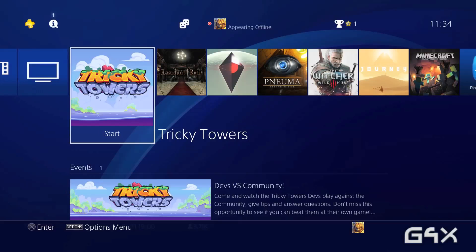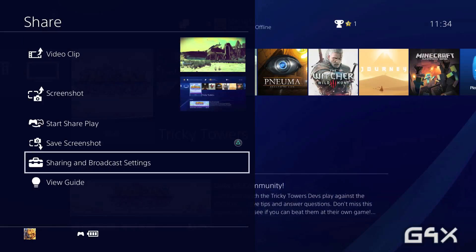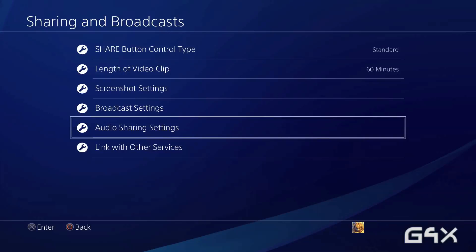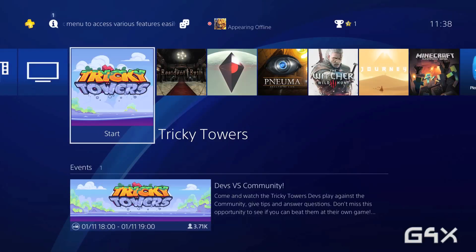All you need to do is, either on your dashboard or in a game, press the share button once, then on the menu go down to Sharing and Broadcast Settings. Click on Audio Sharing Settings. We're going to enable the microphone first — click on 'Include microphone audio in video clips.' All that does is make sure that when you press the share button and record a video, whatever you're saying on your microphone will be included in that video.